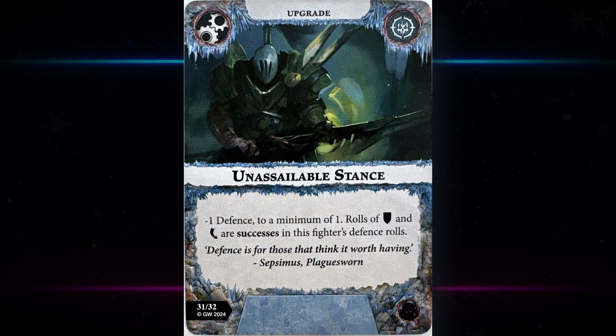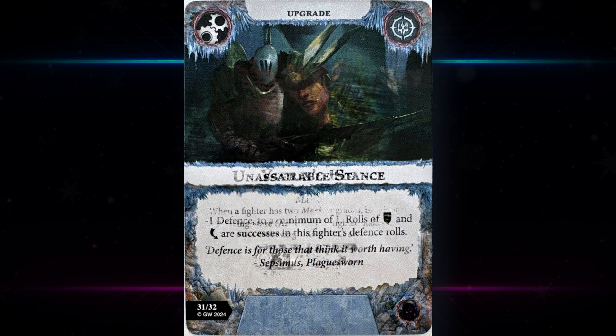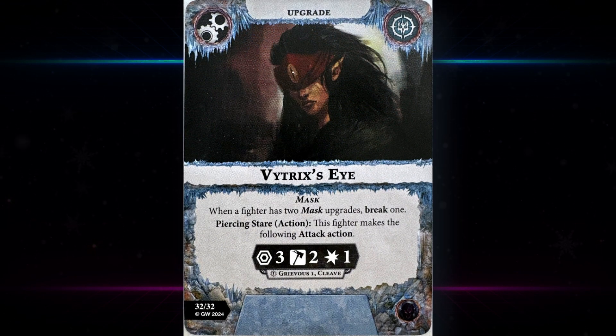Then we have Unassailable Stance — minus one defense to minimum one, rolls of shields and dodges are successes in this fighter's defense. It's not really something you play if you're running a multiple-defense-style warband, but it's obviously pretty good otherwise. If you don't have anything to lose from having minus one defense it's pretty useful, though it's more useful for a one-dodge warband than a one-shield one. I don't think it's strong enough to include in a more competitive format.